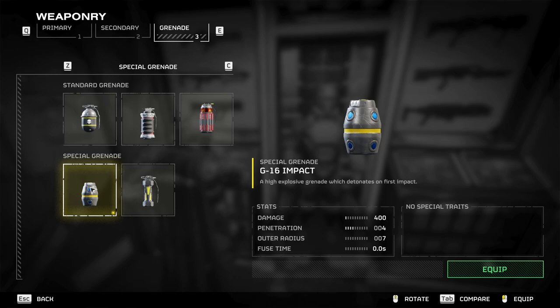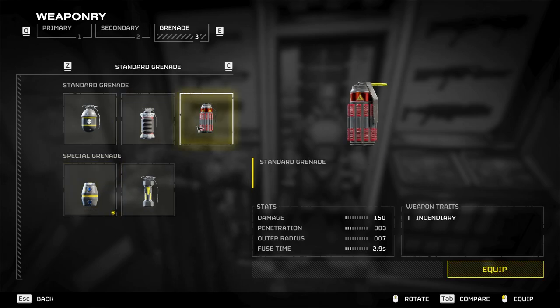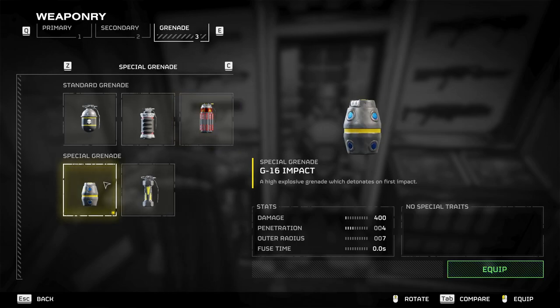For grenades, I have changed it up — now I use Impact grenades. I had been using Incendiary for the longest time, but I switched to Impact grenades for one reason only: the Bile Spewers. Holy hell, they spawn a lot now, and primaries are just not enough to clear them fast. So I crush them with Impact grenades.